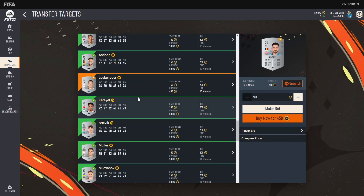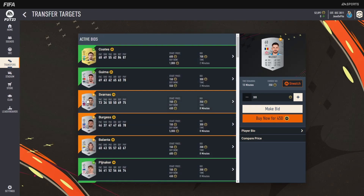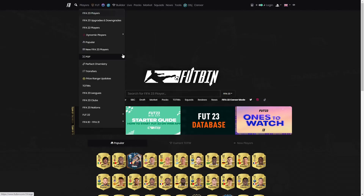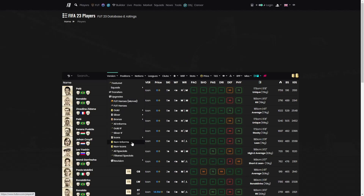It's really as easy as that with mass bidding. You just want to be really patient and keep doing it over and over and over, because you will pick up some of these players. If you want to find a player that's great to snipe or great to bid on, I would head on to FUTbin.